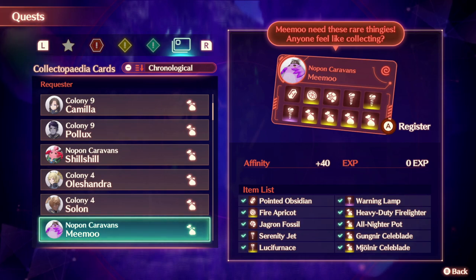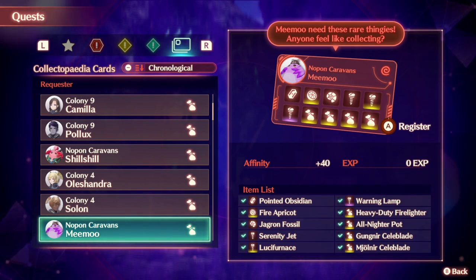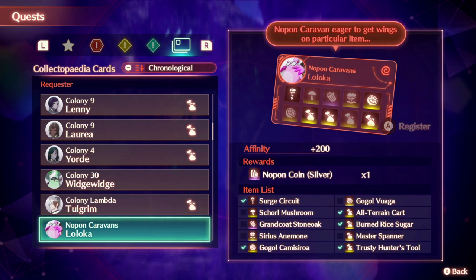The mutineer Shelly blade and the Gungnir Shelly blade are found in the furnace region in one of the hulks, and then the heavy duty firefighter fire lighter and all-nighter pot are found in the other hulk. So that tells me there are two hulks total in the furnace region — one gives the top two items and the other gives the bottom two.